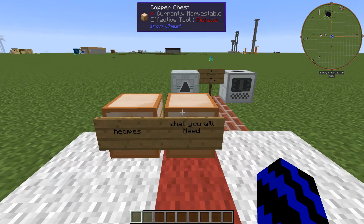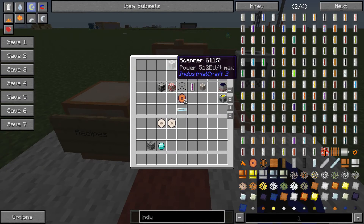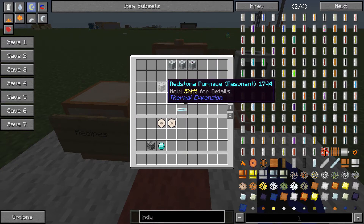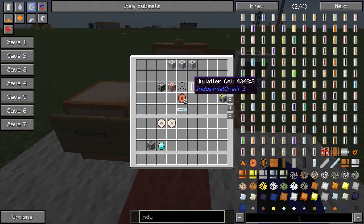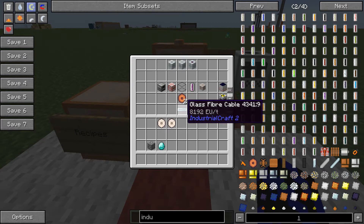So these are all the things you'll need to get these guys hooked up. You're going to need the scanner, the pattern storage and the replicator of course. You can use a normal redstone furnace or a normal furnace, as well as an MFSU tank, UU matter, fluid conduit, crystal memory raw and fiberglass.